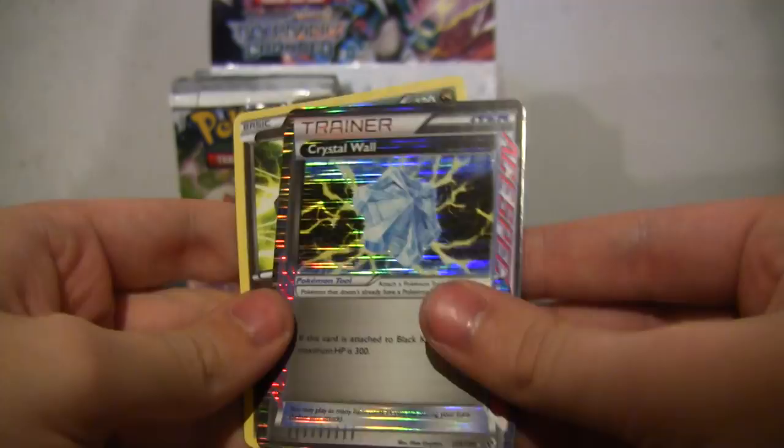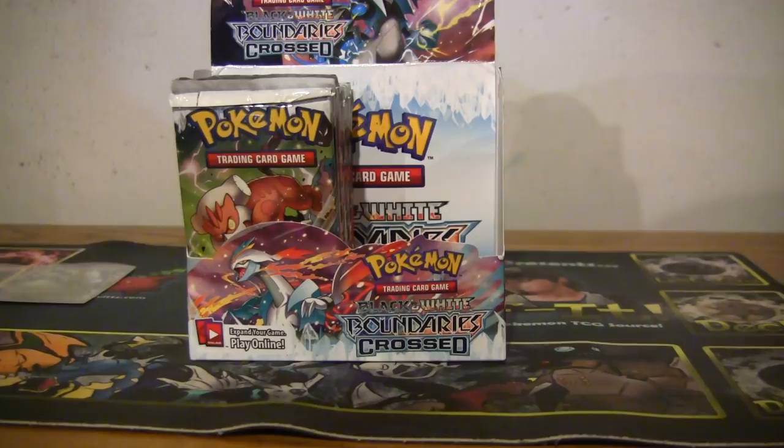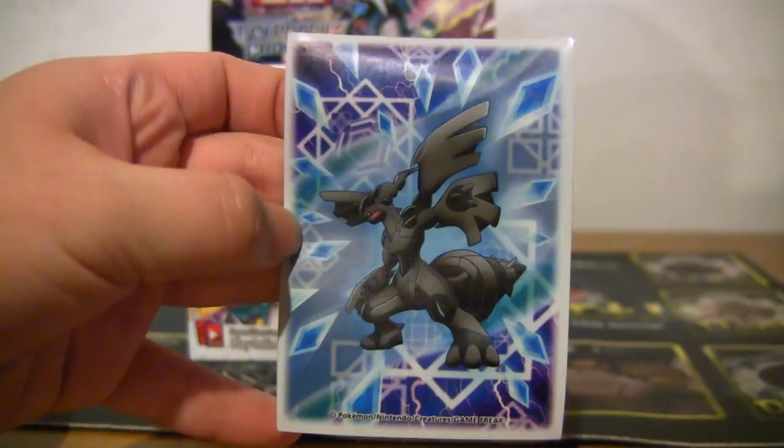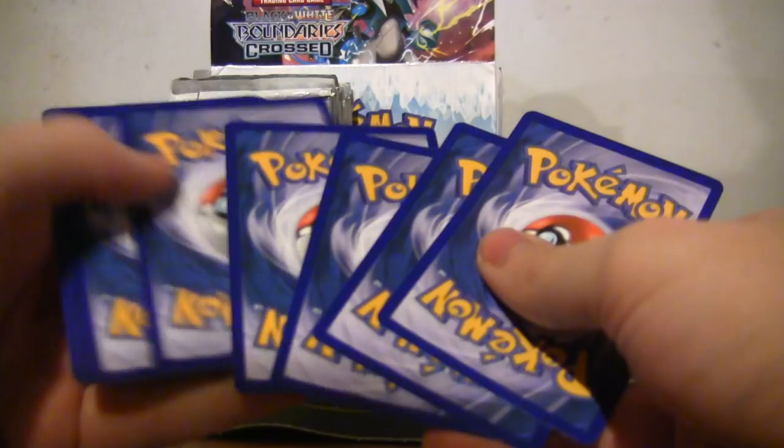Don't chuck it like that — it was a light slide. Look at these sleeves guys, aren't they cute? Which one is Crystal Wall for? If this card is attached to Black Kyurem EX, its maximum HP is 300. So it works with the EX that you've already pulled. Oh yeah, that's kind of cool — that was what I was getting at.